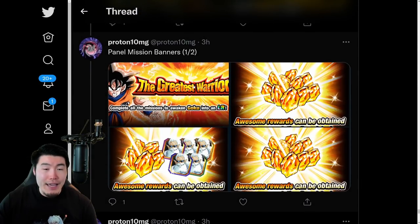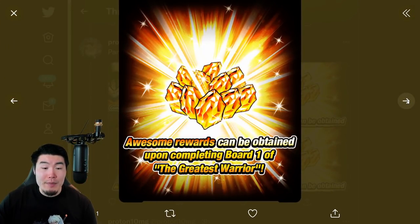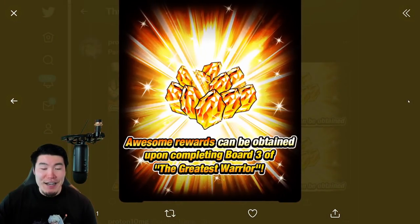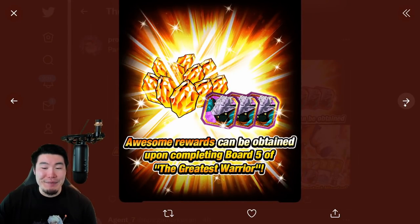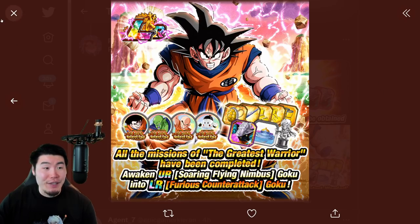These are panel mission banners — promotion for the new panel missions. It says complete all the missions to awaken Goku into an LR. Awesome rewards can be obtained upon completing boards one through five of the greatest warrior. And when all missions are completed, you awaken your Soaring Flying Nimbus Goku into LR Furious Counter Attack Goku.